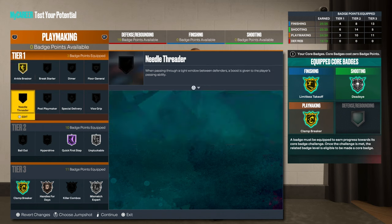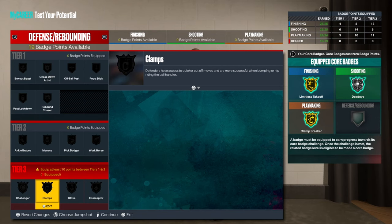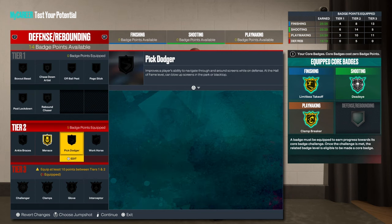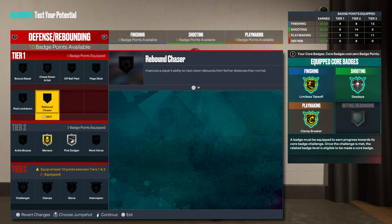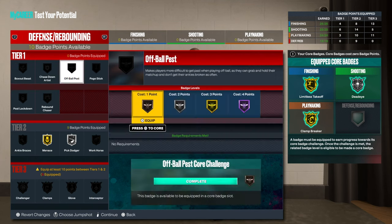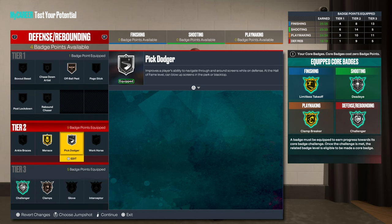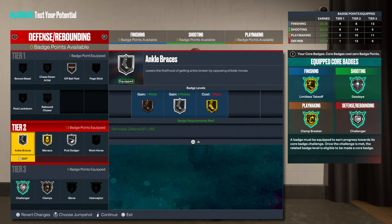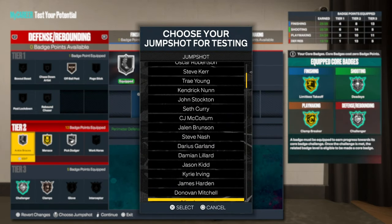Put the rest on Ankle Breaker, and now you have 19 defensive badges so you can get Clamps. You could do Menace, Pick Dodger, then Challengers, Clamps, and use the rest on Ankle Braces so you don't get broken.